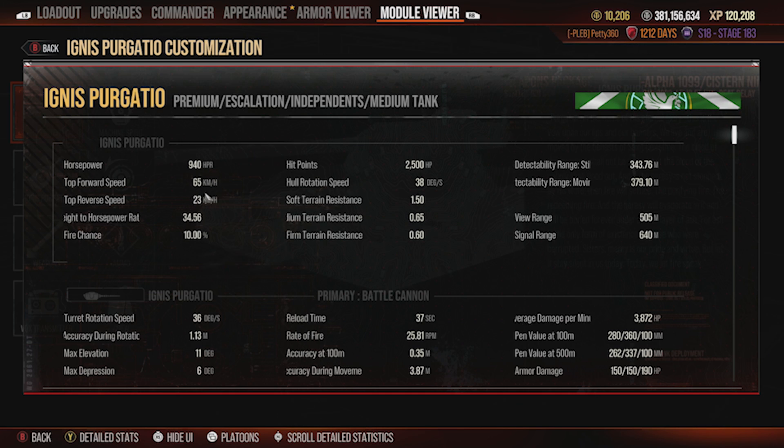In Cold War you want to make this quicker, so naturally you'll run something like the traction system to get this tank up to 71 km/h, because speed will be your friend — get in, assassinate, get out. You've got a 34.56 horsepower-to-ton ratio which helps you hit 65 km/h easily, and the ground resistances do not hinder this tank whatsoever.